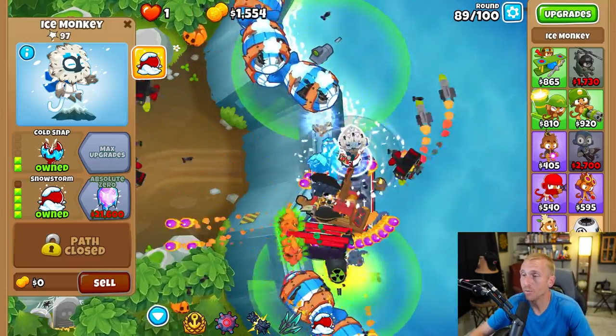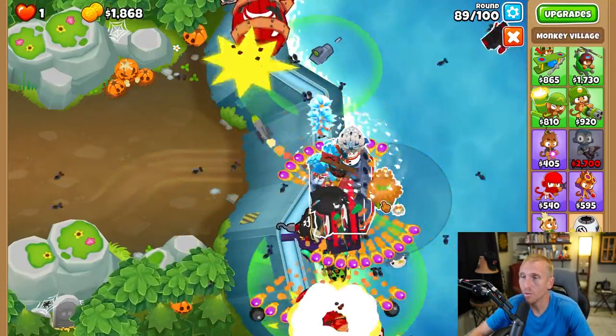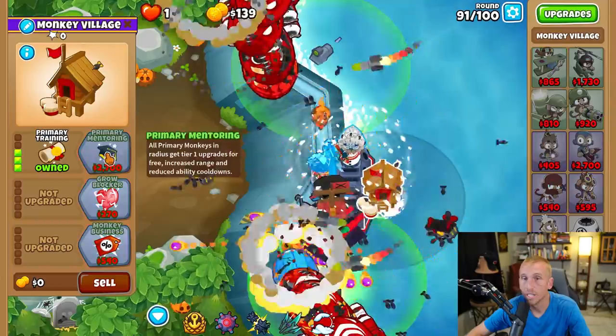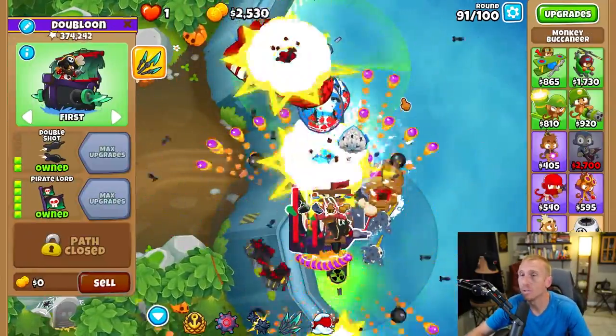Using the new platform from the Ice Factory, place a village all the way to the left and as far to the bottom as we can go without being in the red zone — grabbing Bigger Radius, Jungle Drums, and Primary Training. Make sure your boat is in range of the Pirate Lord, and it is, so we're good.